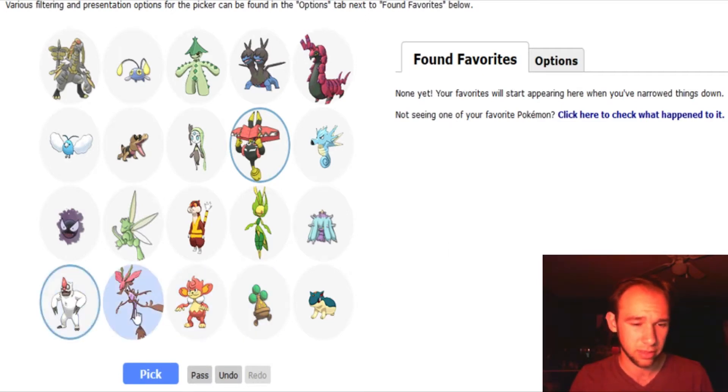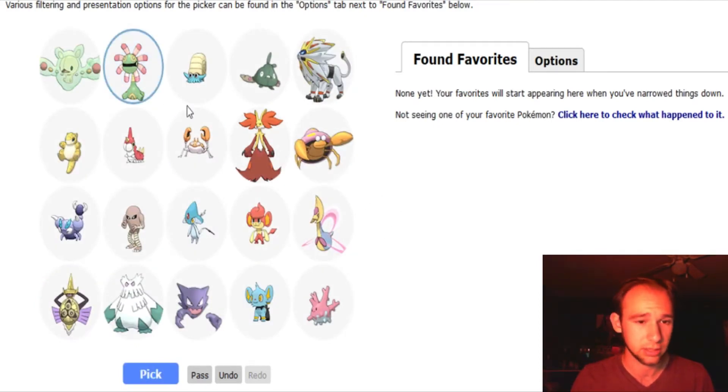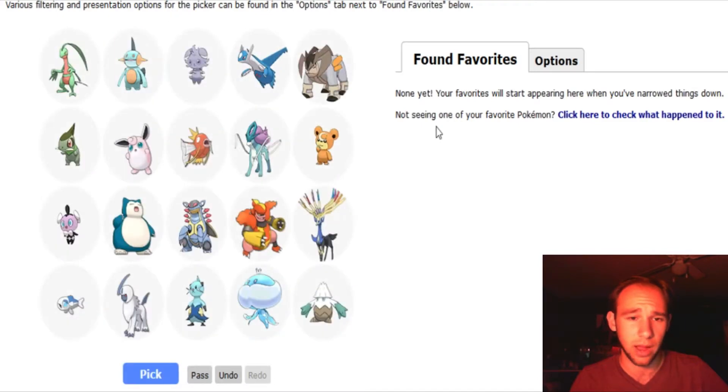I do like Vigoroth. And I really like Dragalge as well. Cradily — I like Cradily a lot. Lord Helix — there he is. And you know what? I like Delphox. I started with Delphox in my X and Y original playthrough and I actually quite liked it. Teddiursa is fantastic — really adorable. Look at that thing. How can you not love Teddiursa?